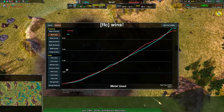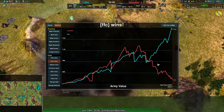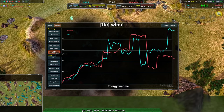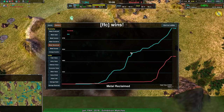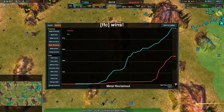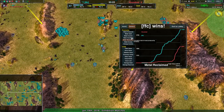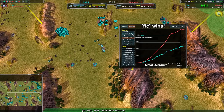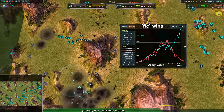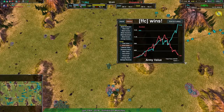FFC takes it with a very even match — metal use was pretty much dead even, army value was the main thing that changed. FFC's cloaked Reavers basically turned around the army value story, because most of the game 400 had the advantage. End of the game, it didn't matter. FFC also got a huge amount of extra reclaim — the Dante was a big part of it, but really it was FFC being able to get across the map and eat up everything. They even broke even in terms of overall metal income. It was that snowballing army — that cloaking force, that Iris — that made the difference.